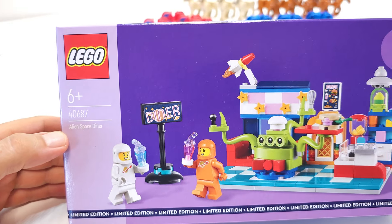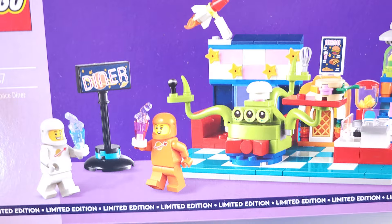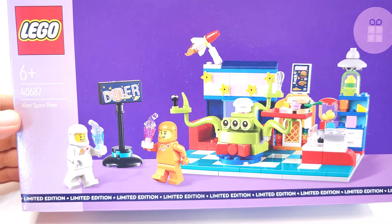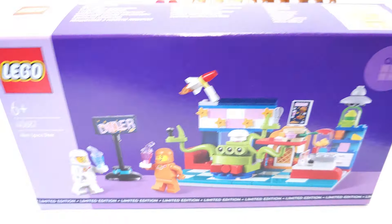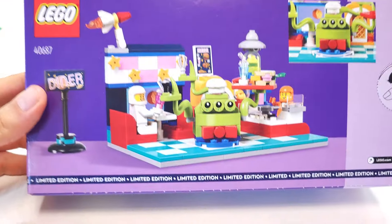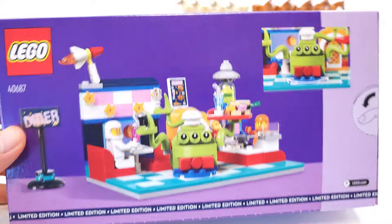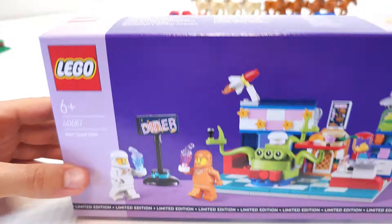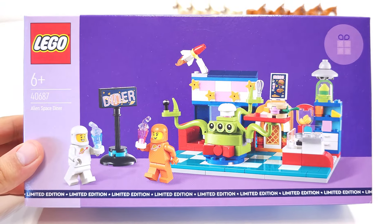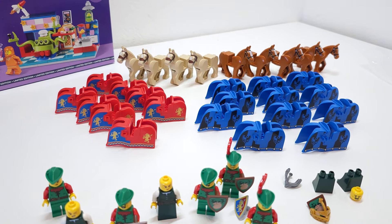We got the latest GWP, the 40687 alien space diner, and this one does look really nice — limited edition. We have another one on the way. I might even build this one; it does look nice. Minifigures — space guys — so that's not bad. And some horses for the army.